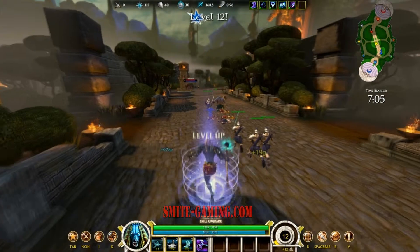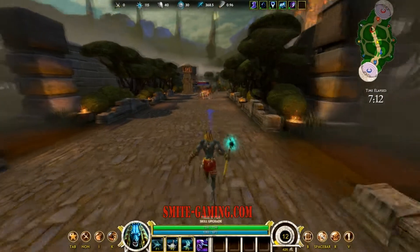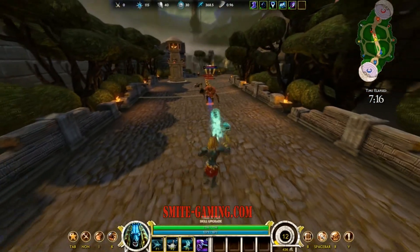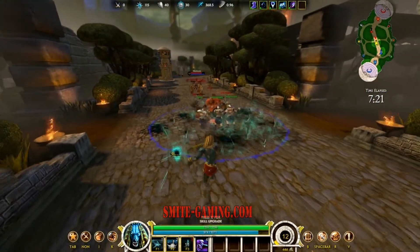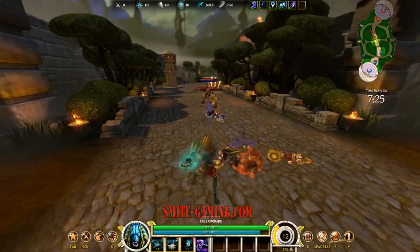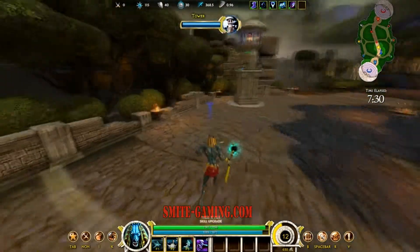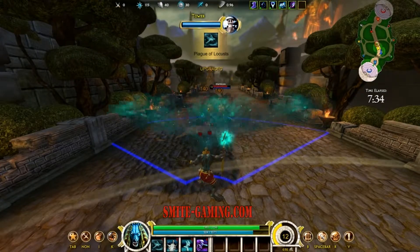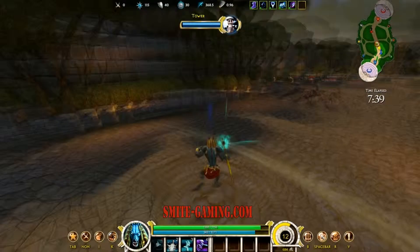First up we have Sorrow. All of Anubis' abilities reduce the enemy's magical protection by 12 for three seconds. The more abilities that you hit players with, the more you're going to drop their magic defense. This will also help you if you're laning with another mage or during team fight phases — you'll be helping yourself out as well as your teammates, especially the ones that do magic damage.